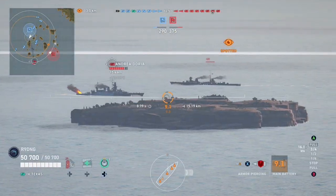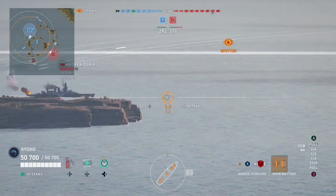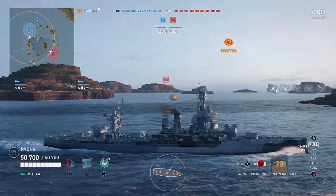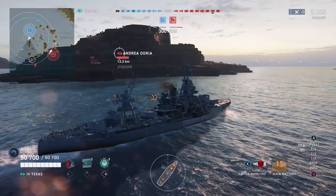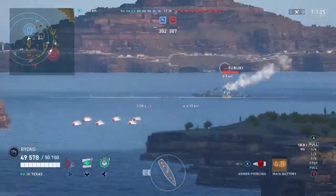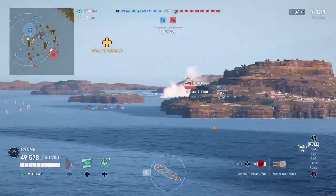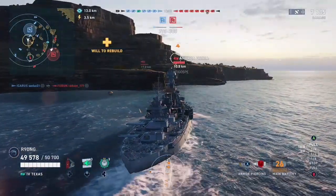I correct myself, it's a Doria not a Tennessee. We take a shot but the island gets in the way somewhat. We wait for our results: three pens, fairly decent, 7k damage. The enemy Nürnberg is heading north which means they only have three ships on this side. Our two destroyers meanwhile have encountered the enemy Fubuki in the middle of the map. I watch in semi-amazement as our destroyer eats one of the Fubuki's torpedoes and then gets gunned down, however he does manage to finish off the Fubuki with a torpedo.